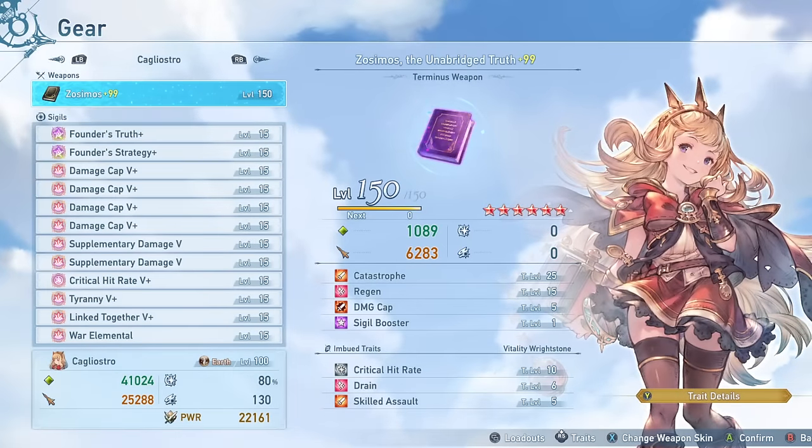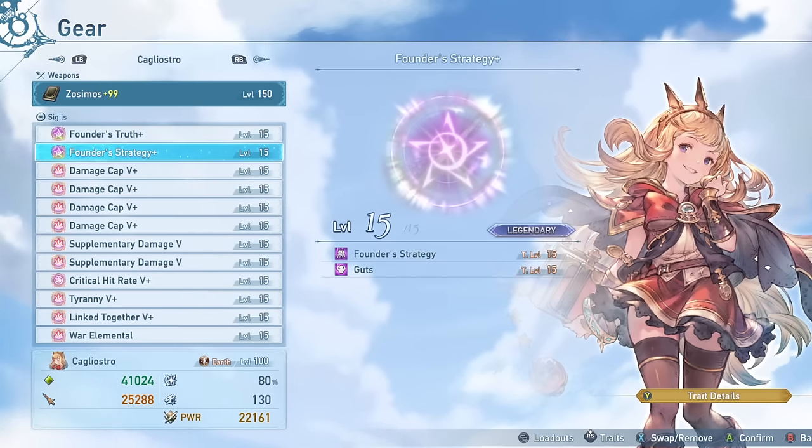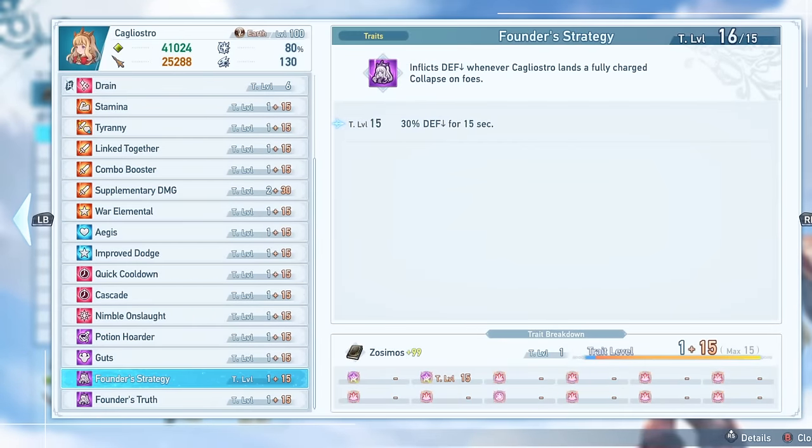If you don't have the terminus weapon, a max ascension weapon will work just fine, although crit rate might be a little less efficient on her compared to other characters because of one of her skills. In the run at the beginning of the video, I was not running one of her unique sigil traits — Founder's Strategy. I do recommend it for more general casual play because it inflicts defense down whenever you land a fully charged Collapse. It's pretty easy to keep applied at all times. Most of the time your allies will probably be hitting cap on a lot of moves, so this can still be a pretty decent effect, especially if you're not in a coordinated team where everyone is hitting caps on literally everything.